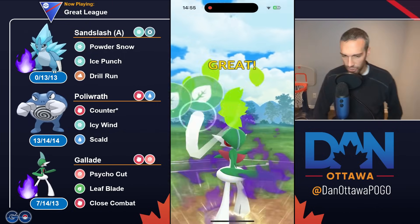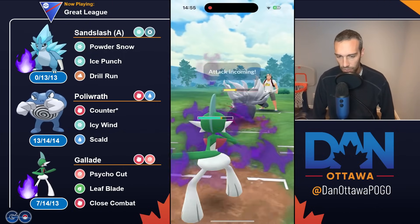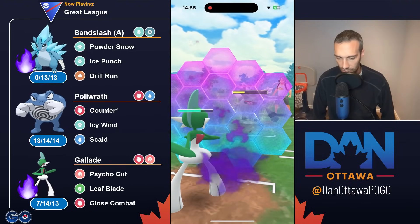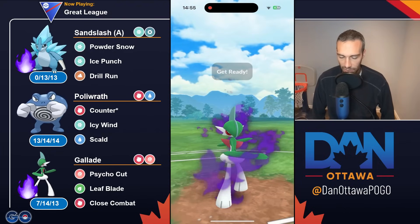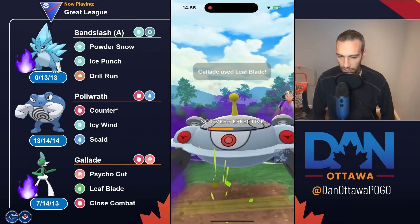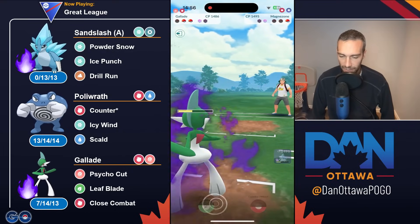Gallade was such a thing — everyone was using it. Just like, oh my god, this thing spams so much. But then people realized it's very, very glassy. And there's a lot of bulky stuff in here that can just live moves and take it out quite easily. You have to respect that. And they make the catch, which is kind of nice that they reset that Night Slash buff. And you get the resisted farm down.